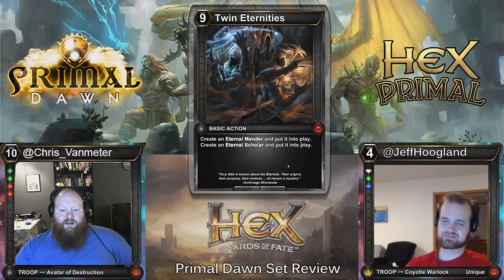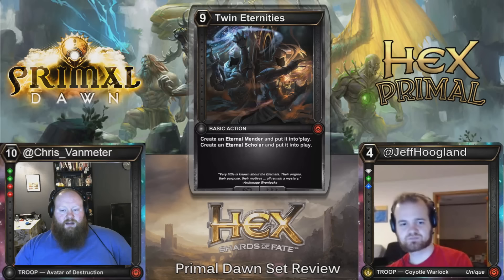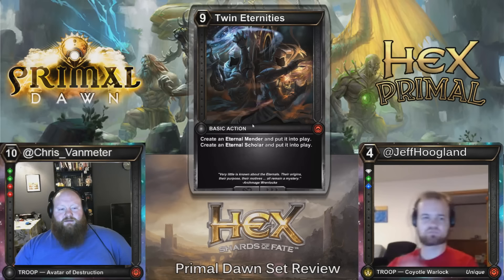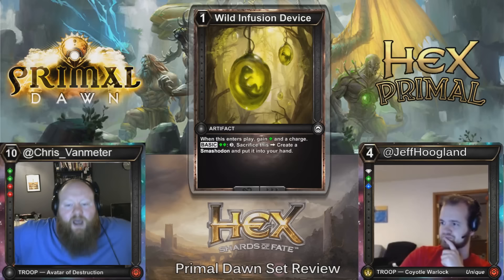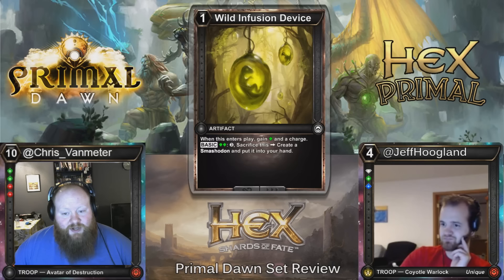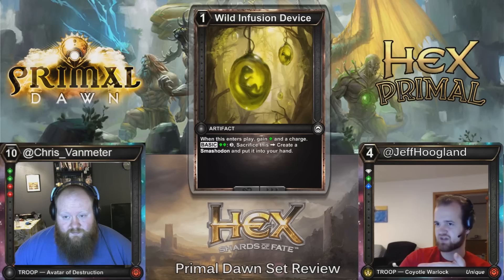I feel like this card is probably good enough to just take in Limited and try to build decks around surviving to it — play like 18 or even 19 shards. I definitely want to play this when I have an Azure Fate in play with the Speed Gem. It's just big and flashy. And here we have the last artifact: the Wild Infusion Device. This one gives you a charge and a Wild Threshold, and then you can sacrifice it for a six-cost, 5/5 Crush. Completely reasonable.